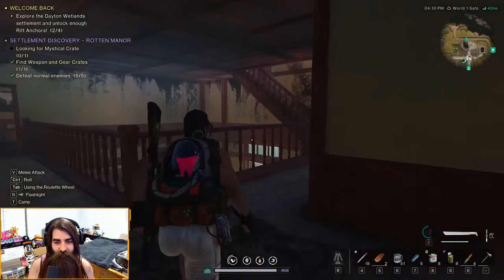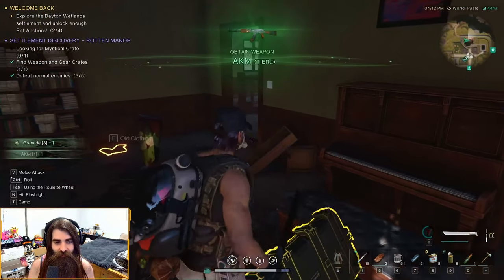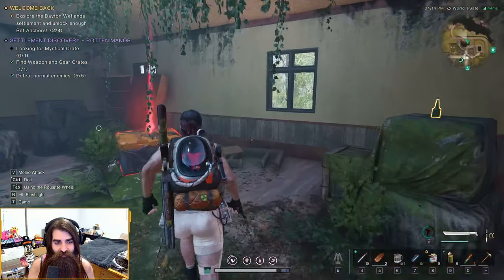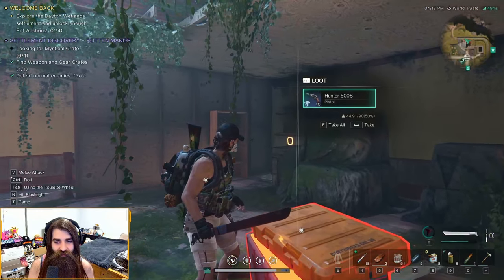Now you're technically done, but if you want the weapon crate just go into this room to the right. At the top of the staircase — boom — got a nice AK, let's go! And the mysterious crate is just at the top here. Loot this and get yourself the Hunter 500s.